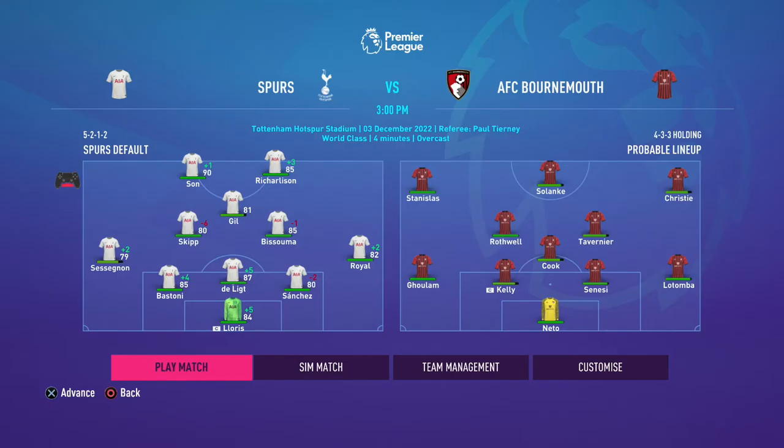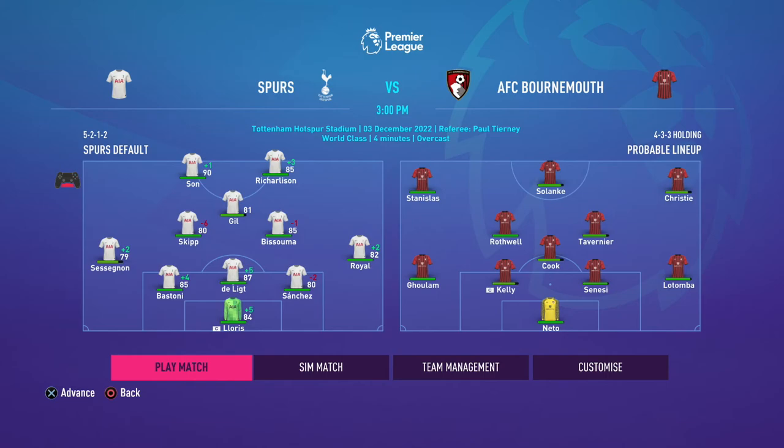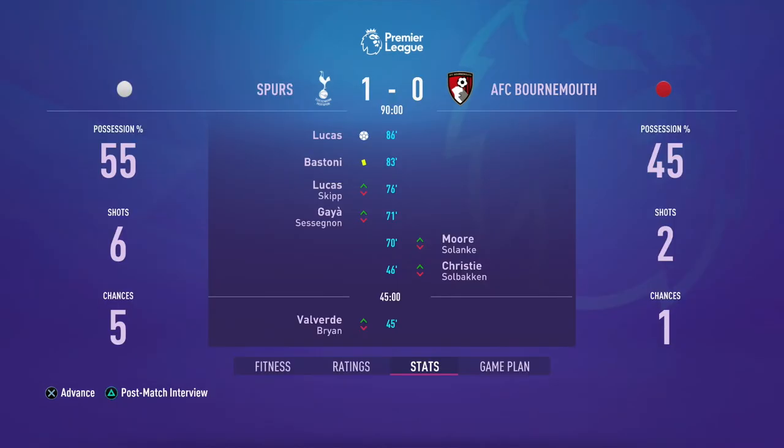Off we go to the Tottenham Hotspur Stadium for the first game against Bournemouth. I'm going to sim this one — I've made quite a few changes bearing in mind Bayern Munich is coming up midweek. Lloris keeps goal; Bastoni, De Ligt, and Sanchez at the back; Emerson and Sessegnon in the wing-back positions; Bissouma, Skip, and Hill in midfield; Richarlison takes Kane's place up front partnered by Heung-Min Son. Lucas Moura gets the goal in the 86th minute — a difficult, tight 1-0 win, but the job is done and gives us momentum heading into Bayern Munich.